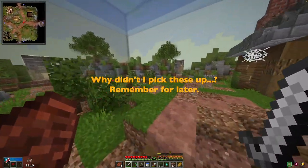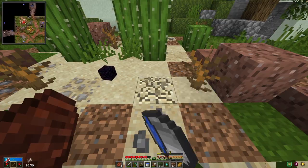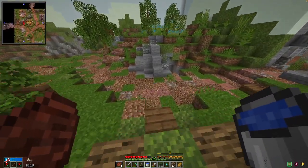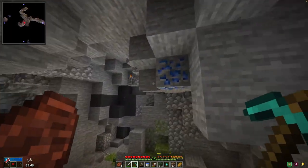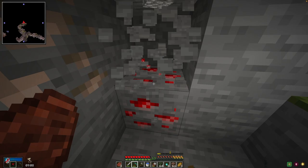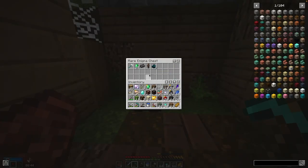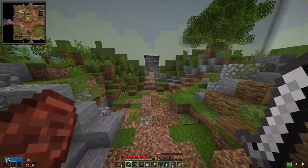Villager rune. Awesome. Anything useful? Cacti and sand. What's over here? Is that flax? Yeah it is. Anything below? Great if we could find some more diamonds. Iron, redstone, iron, redstone, iron - no diamonds. And there's an enigma chest. We got enough time for one more room and then we can get out of here.